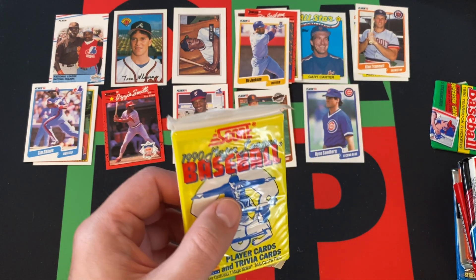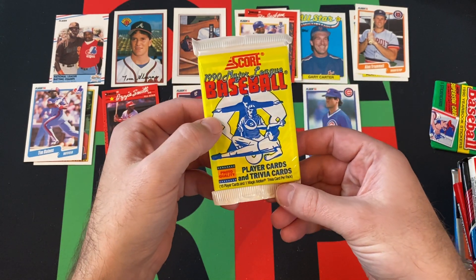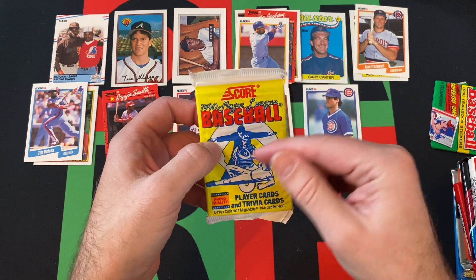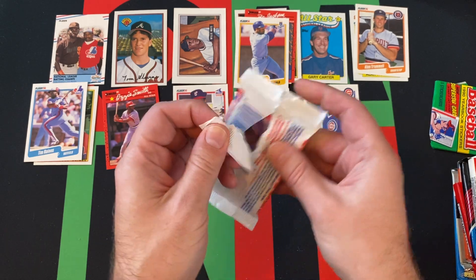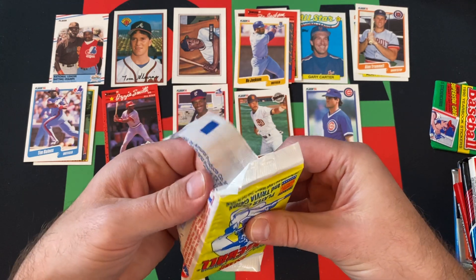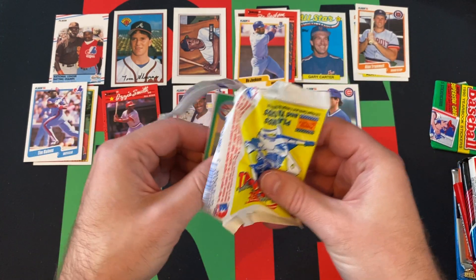90 Score — looking for Larry Walker, Sammy Sosa, Frank Thomas, and also Bo Jackson. If there was a pack to get the Bo Jackson card, it would be this one. He's got multiple, but there's that one card — you know the card. That's the one we're looking for, along with the other rookies.